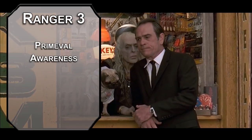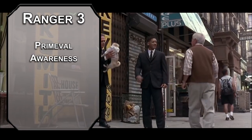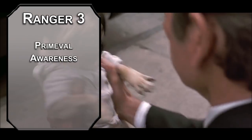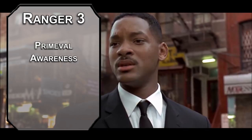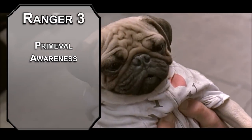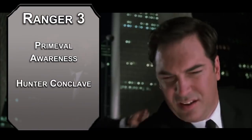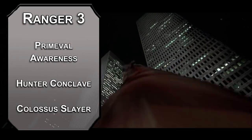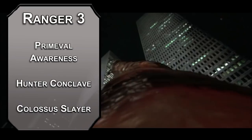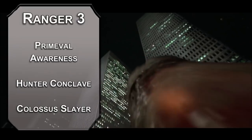Third-level Rangers get Primeval Awareness, letting you communicate simple ideas with animals and figure out how to calm them down. This also lets you determine how many of your Favored Enemy are within a 5-mile radius after a minute of focus. You can also grab a Ranger Conclave — the Hunter Conclave specializes in taking out unusual foes. The Colossus Slayer ability lets you deal an extra d8 damage once per round to creatures that aren't at their full hit points, helping you take out larger alien enemies.